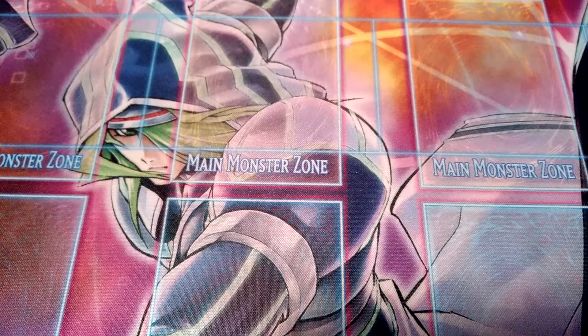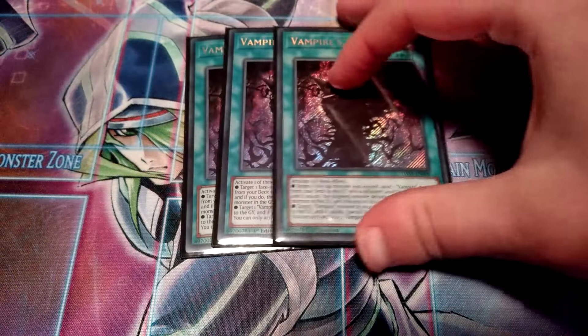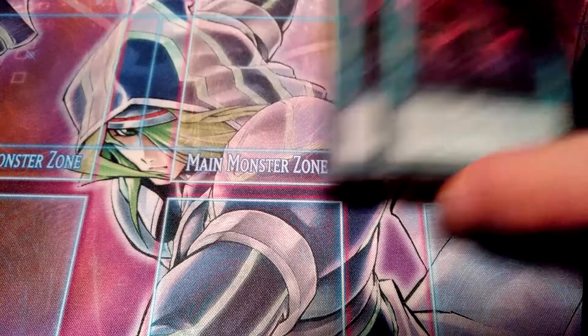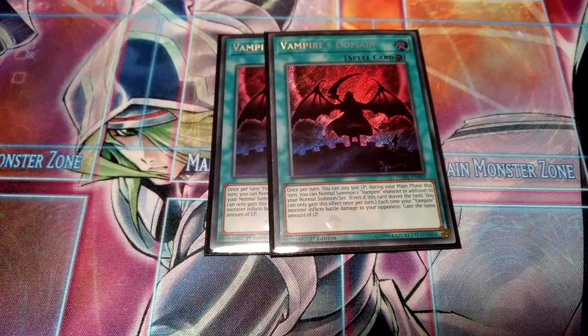Now the spell cards. Triple Vampire Desire — essentially gets your core vampire cards to the graveyard, like Vampire Retainer and Vampire Familiar. Definitely really good, and it has a pretty good secondary effect as well, though you don't really use it much. Then I run two Vampire's Domain — pretty good to get some extra normal summons, and the second effect is really good as well for gaining life points.